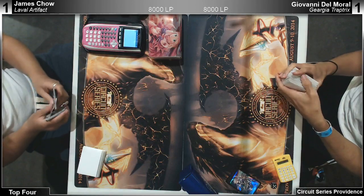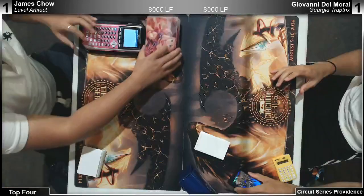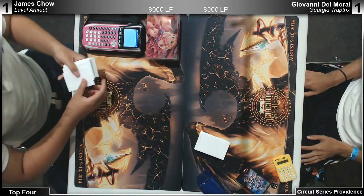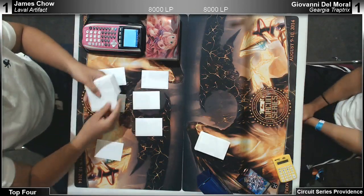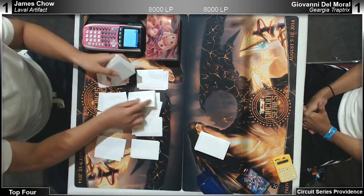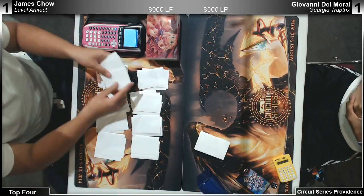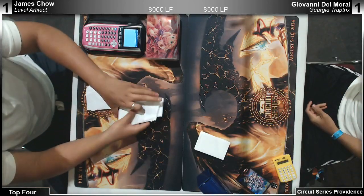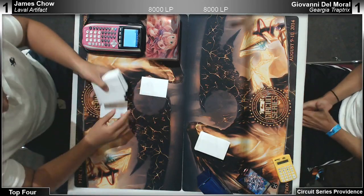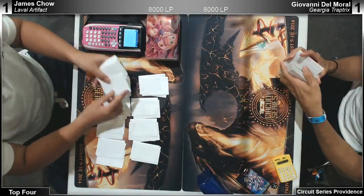The other top four match — nobody heard him. It's Mike Albanese. Shoutout to Yugioh Memes. The other player is an Infernity player. I would side Soul Release — is that against Giovanni? I think the other player is Frank McNara. Can we look at Giovanni's side deck? He does not have Soul Release. He sides a Tin Goldfish — why would that be? I don't know — speculation.